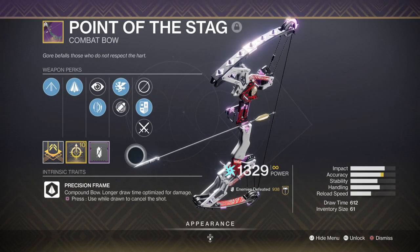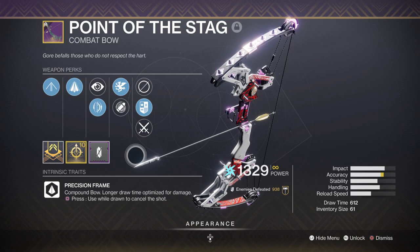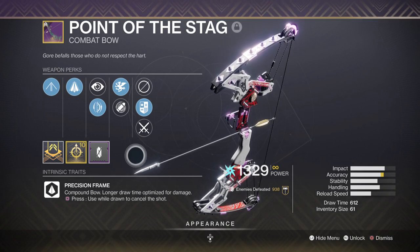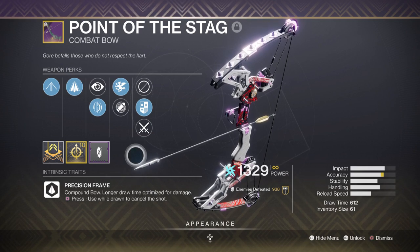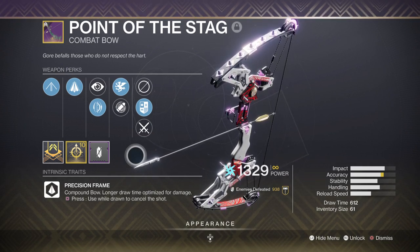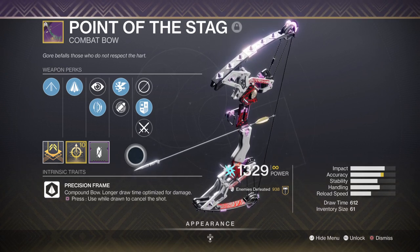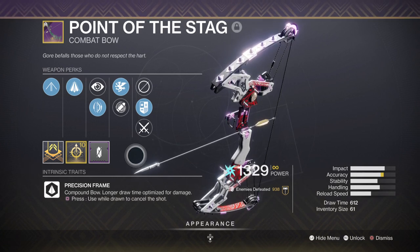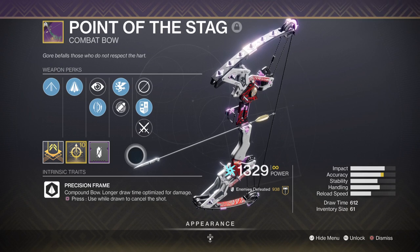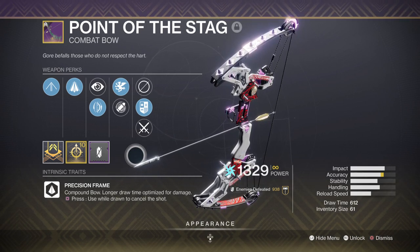For the secondary we have the Point of the Stag bow, which is an Arc precision frame bow that covers multiple perks for you to pick and choose freely, allowing a number of customisation options for the user in end game. It comes with Vorpal, which is still a very powerful perk for any weapon in the game. This one key perk allows you to take out mini-bosses to full bosses with ease, and because it has a high crit multiplier, using this against a stunned champion means you'll be taking off a lot more health compared to a version without the perk. With our freeze build we can stun a champion for a long time simply by using an overload mod on them.